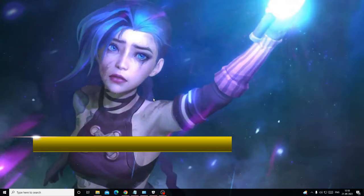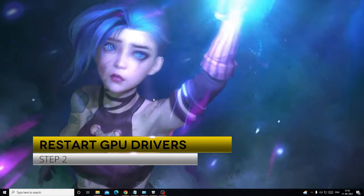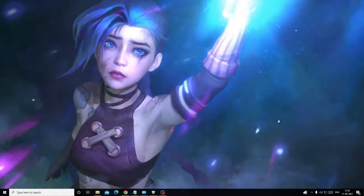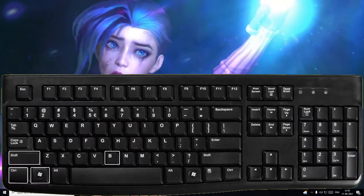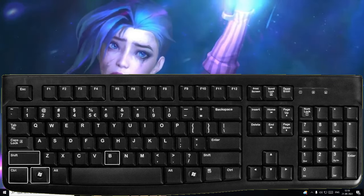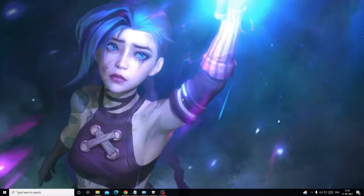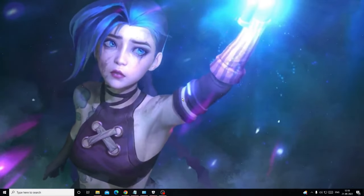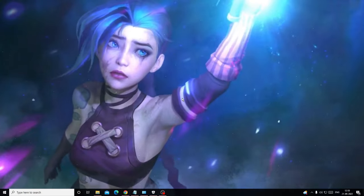The next thing you can try is restarting your graphics driver. Use the shortcut key: Windows + Ctrl + Shift + B. Once you press them all together, the screen will flash, which means the graphics driver has been restarted. Check again if this fixes the problem.